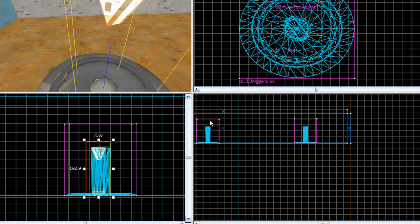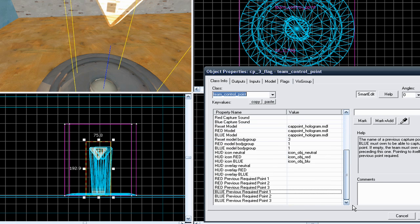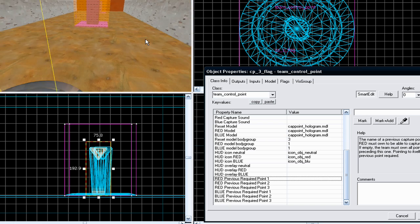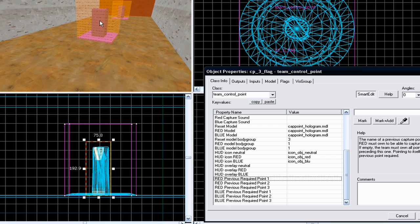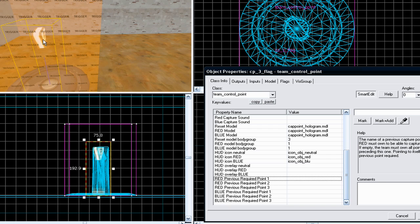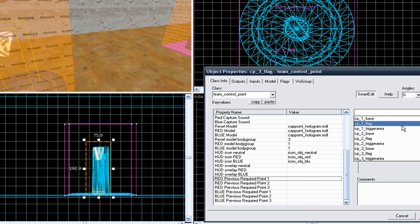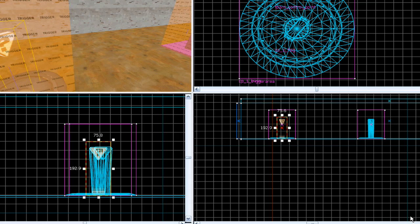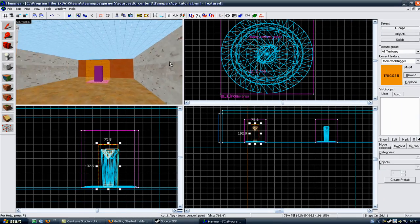Go into the blue base's flag and right-click and go to Properties, or double-click. Likewise with the red one, there is no preceding blue control point, so leave all the blue ones blank. Because there are two points you need to capture before you can capture this one, put CP1 flag and CP2 flag in the red previous required points boxes. Click Apply and then Cancel. Now you have three working control points where you must capture the preceding point before the proceeding point.